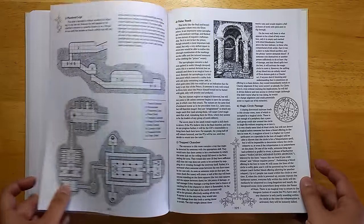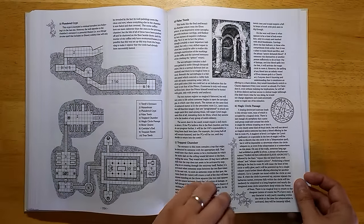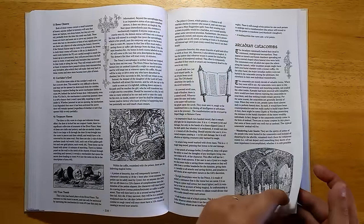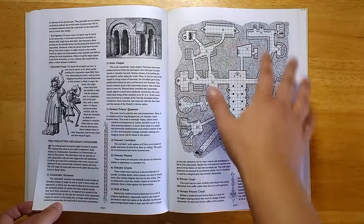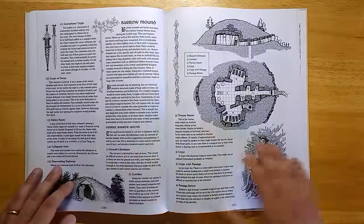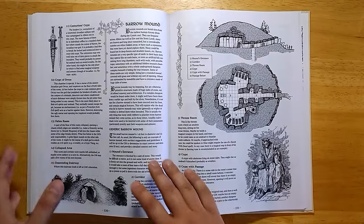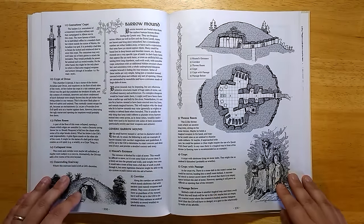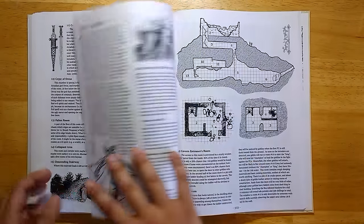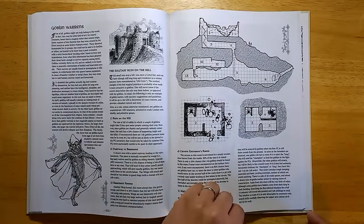We have some tombs and dungeons that have been pre-designed and laid out. One is fairly linear and straightforward, while another is more detailed with more branching paths. The effort to make the world more grounded does turn the dungeons into things like burial mounds or barrow mounds, which I think is an interesting touch, although it may take out a bit of the excitement and weirdness that most people expect from these types of games.